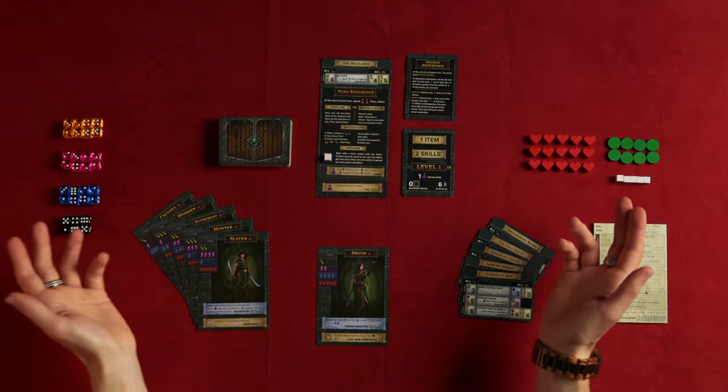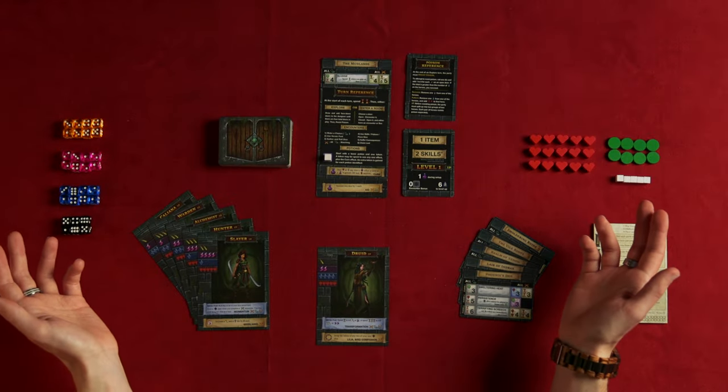Hi there. Welcome to That Board Game Show. My name is James Wood, and today I'm going to show you One Deck Dungeon: Forest of Shadows, a one-to-two-player game designed by Chris Chishik, with art by Will Peitzer, and published by Asmadi Games.